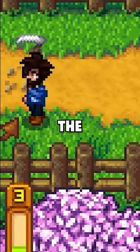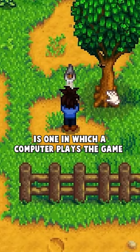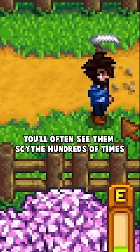Why does Stardew's TAS use the Scythe to move around? A TAS, or Tool Assisted Speedrun, is one in which a computer plays the game perfectly. It has a very interesting way of moving around in Stardew Valley — you'll often see them Scythe hundreds of times in a second, but why?